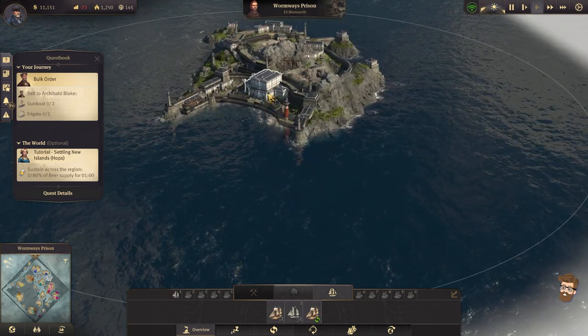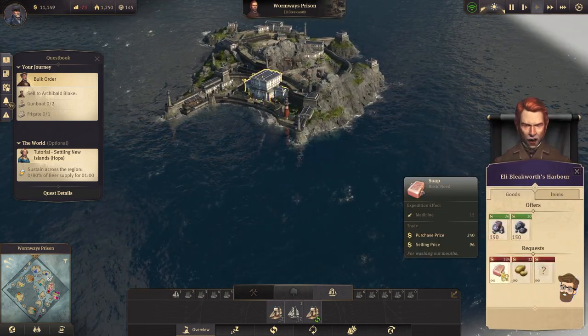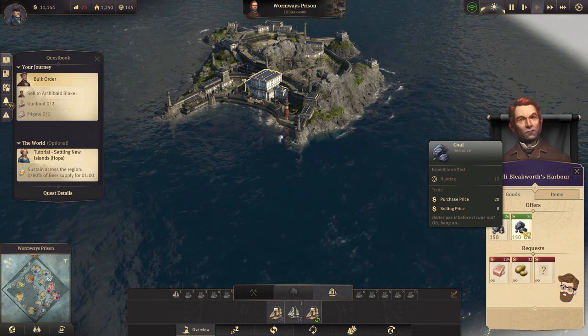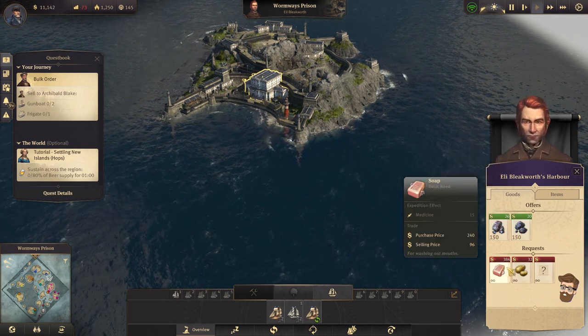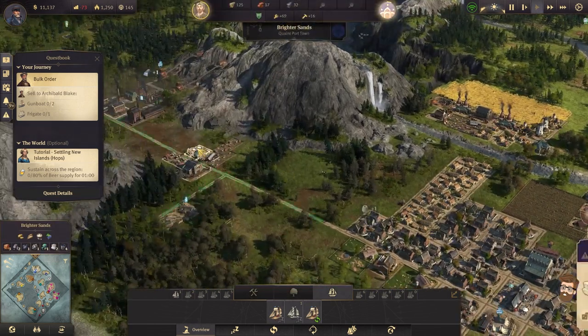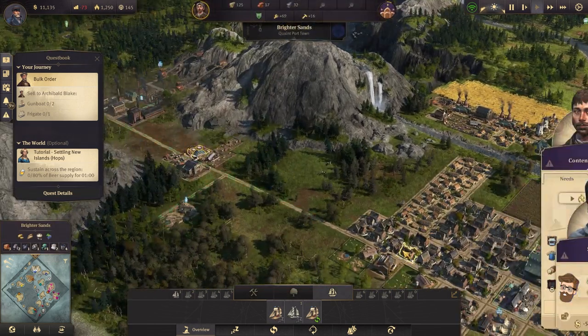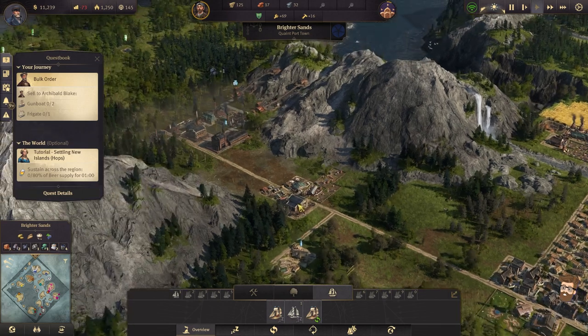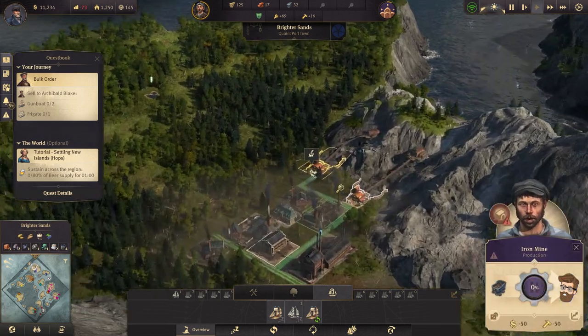What I want to do eventually is start trading here. 'It is not my job to know their crimes, only to find a fitting...' — pick up the coal and sell them the soap. So if I can actually produce more soap, that's going to be more beneficial to me. The cool thing is that soap is actually a need for workers, so if I can get this up and running really well, I'll be in good shape.